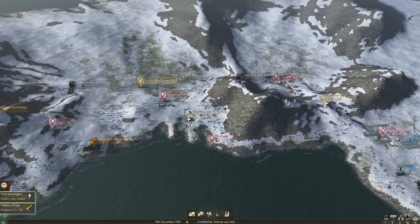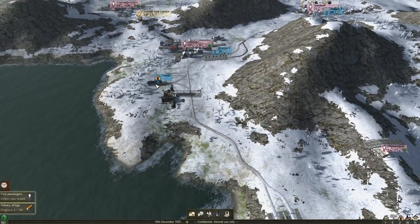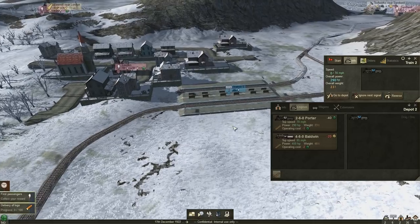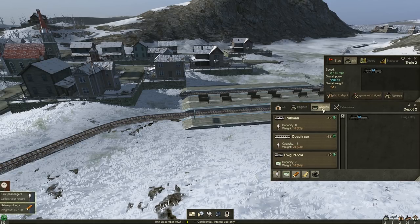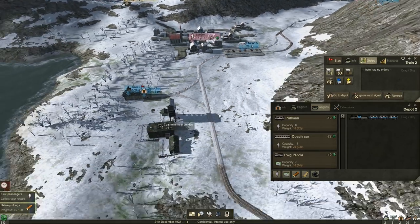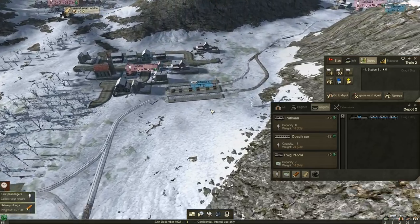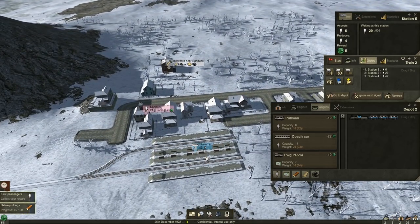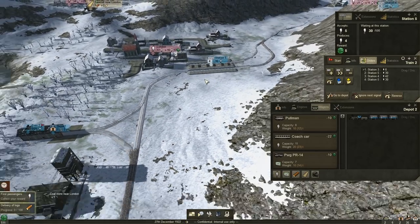We'll have to grab some lumber, bring it to the lumber mill, then grab some coal and bring it to the toolworks to make those trains bigger and better. Let's buy a regular porter train and grab ourselves three cars. It seems like however many station lengths you have is how many cars you should have. In the upper right corner, click on wagons, times that by three, then click orders. We'll add stations: Falkirk, then London, and final destination Sandwell. Then we'll stop back at London one more time.